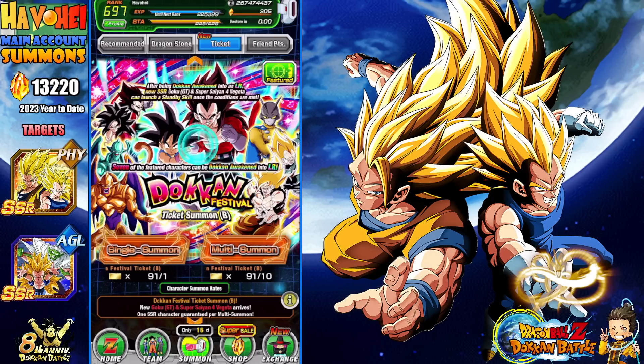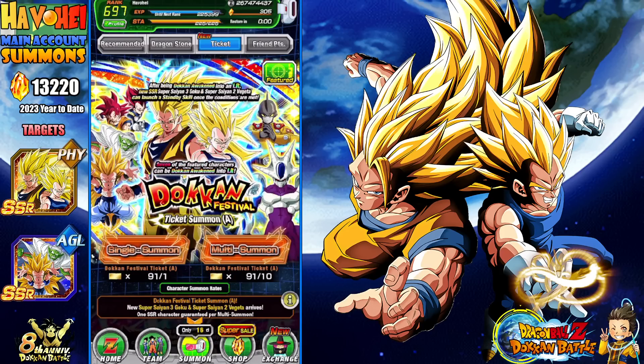I'm going to shoot for dupes here, but my main focus is the Spirit Bomb Z units. Hopefully you guys have had some good luck on your summons. We don't have to deal with the Dragonstone counter — these are like freebies, even though I purchased these freebies toward my 2023 goal of using less than 23,000 Dragonstones.